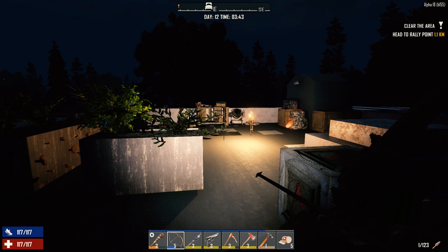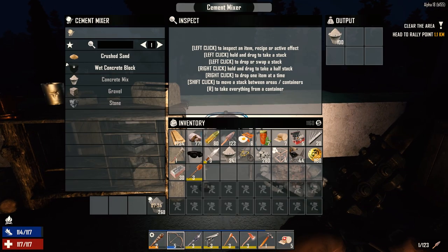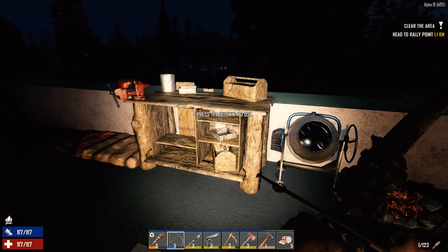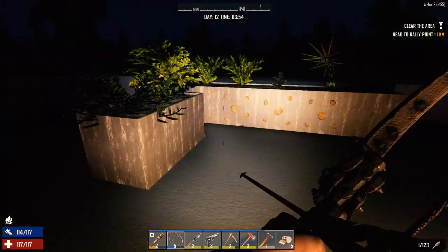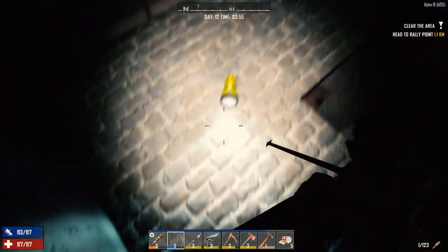Hey everybody, welcome back to my Seven Days to Die series, Surviving Alpha 18. It is the morning of day 12. I did go out and spend half of the day yesterday just gathering resources. I got a bit of stone, bit of wood, got some concrete working, and some cobblestone being generated. We're going to need some of that today. I got a bunch of iron and clay melting down in the forge, and some more mushrooms growing.